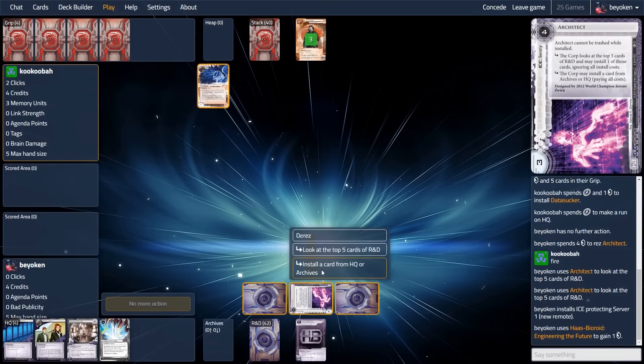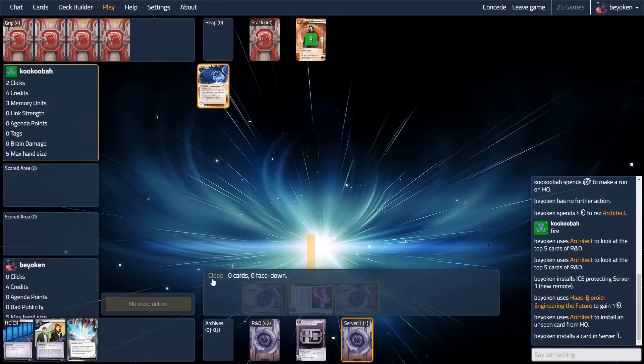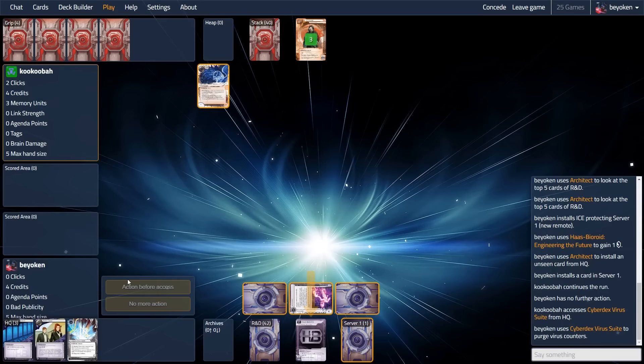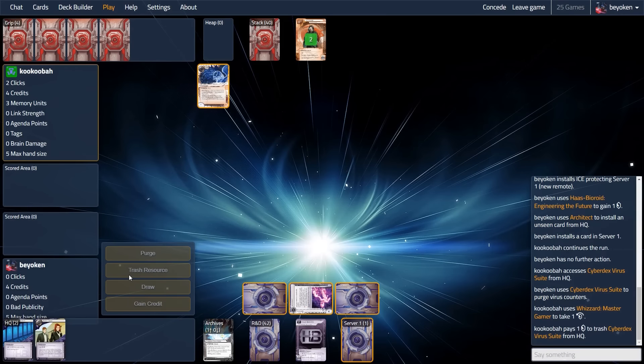I'm playing JammieHB. My opponent face checks my HQ turn 1. After installing a Sucker, they are going to get a Sucker counter removed because of Cyberdex, and I get to install Architect Vitruvius in the remote. Now I know this won't keep my opponent out.